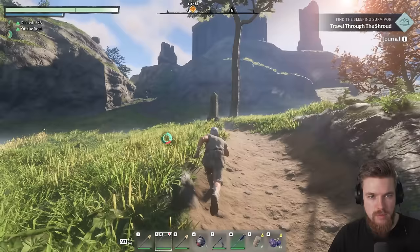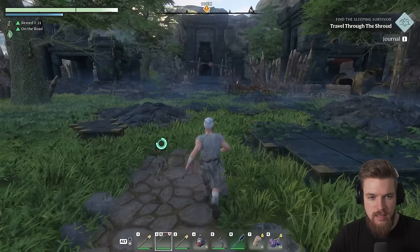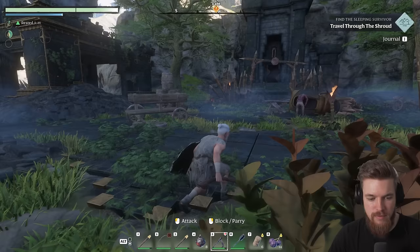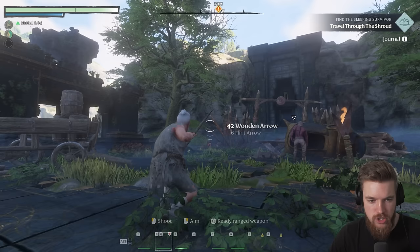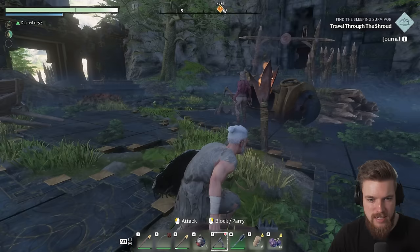Look at the size of that building — it's ginormous. We don't actually need to go in there yet, but right now we need to look at this encampment that's been overtaken by bandits. There are two enemies at this location — they're pretty well equipped, so take care in how you approach it. We're going to try and get up behind this guy, and I've got some arrows in case things go south. One thing I could do is try and shoot that explosive barrel.